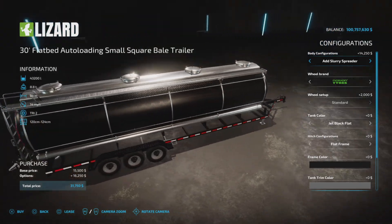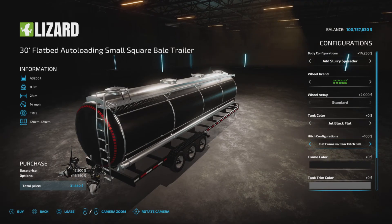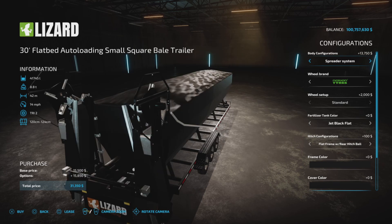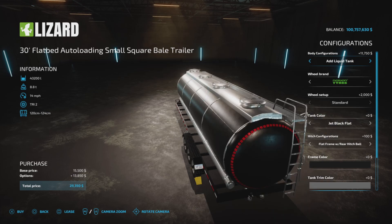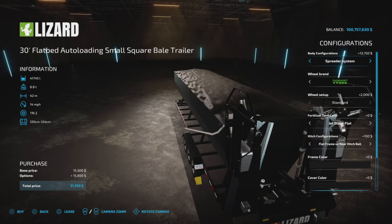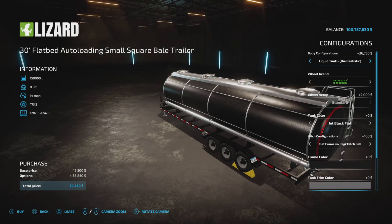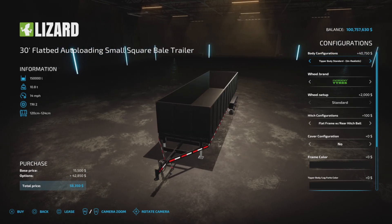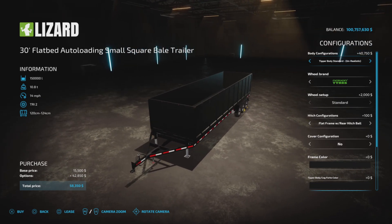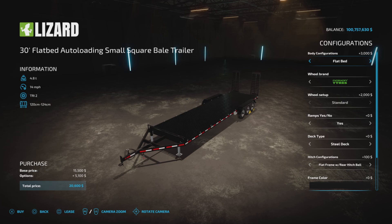We have a slurry spreader — the difference from the tank is it has equipment to spread slurry. Then a spreader system holding 41,745 liters, a slurry spreader and tank at 43,200 liters, a livestock trailer, and then the unrealistic options: 150,000-liter liquid tank, 150,000-liter slurry spreader, unrealistic tipper at 150,000 or 200,000 liters, and a lime fertilizer spreader at 150,000 liters, then back to a flatbed.